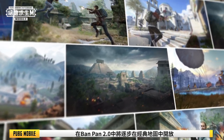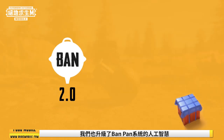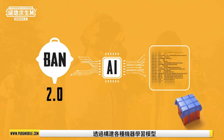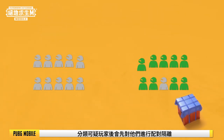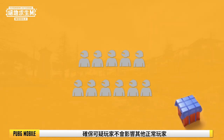In Banpan 2.0, it'll be gradually integrated into the main classic mode to ensure a fair gaming environment for all players. In addition, we've also upgraded the Banpan System's AI by building various machine learning modules. It can detect a wide scope of suspicious player behavior and impose penalties accordingly. If a suspicious player is detected, they'll first be isolated to ensure that other normal players are not affected.